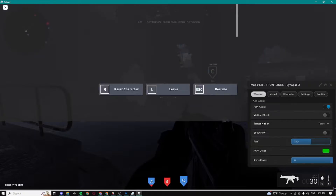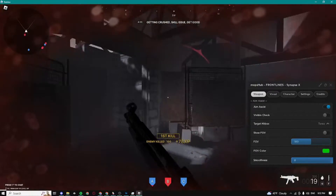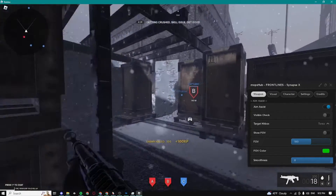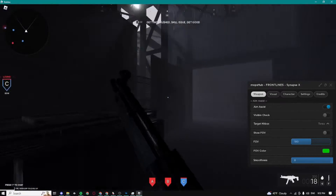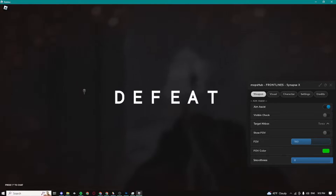I would recommend you guys disable the visible check because it's kind of buggy — it does not work well with the visible check on. I'm just gonna get close to someone and show you guys. Boom, it's basically moving my mouse as soon as I right-click. I'm just gonna hold right-click and you guys can see it's basically seeing enemies through the walls.